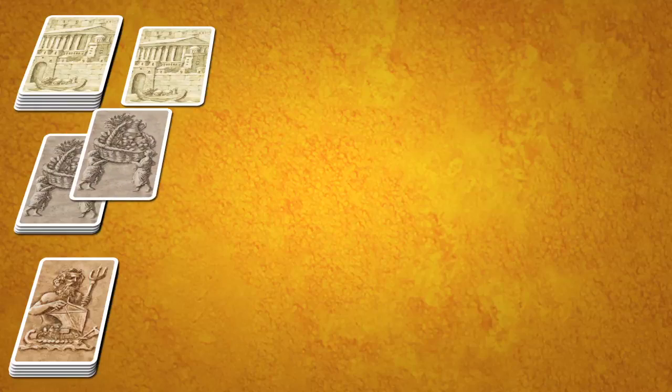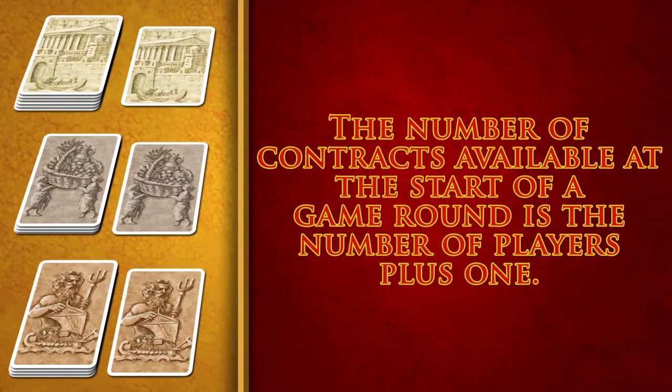A contract consists of a card drawn face down from each of the three stacks of cards: a city card, a goods card, and an ore card. The number of contracts available at the start of a game round is the number of players plus one.